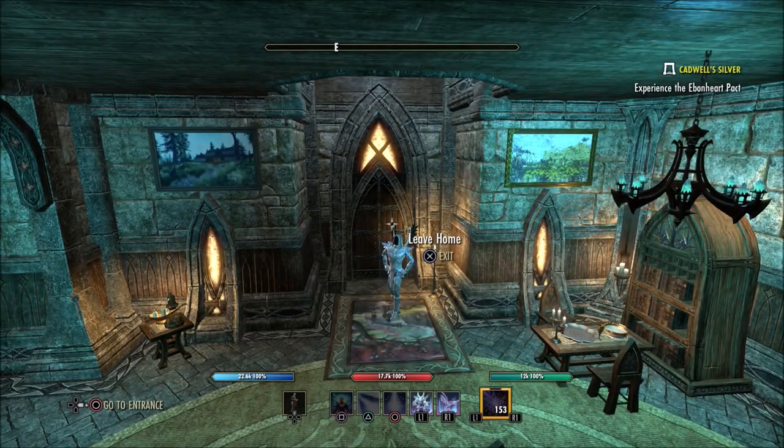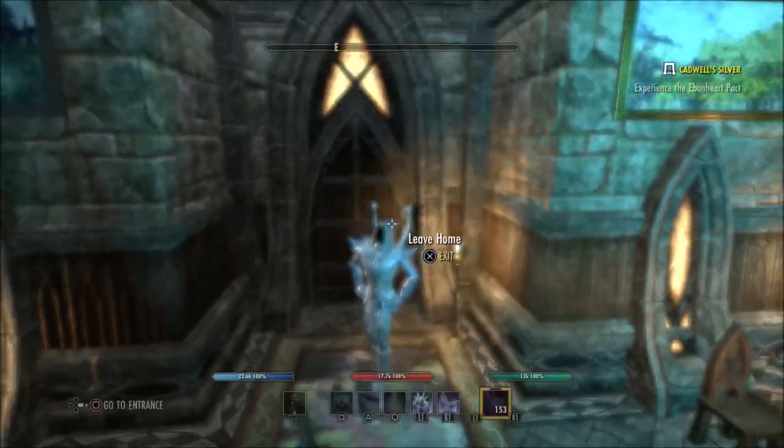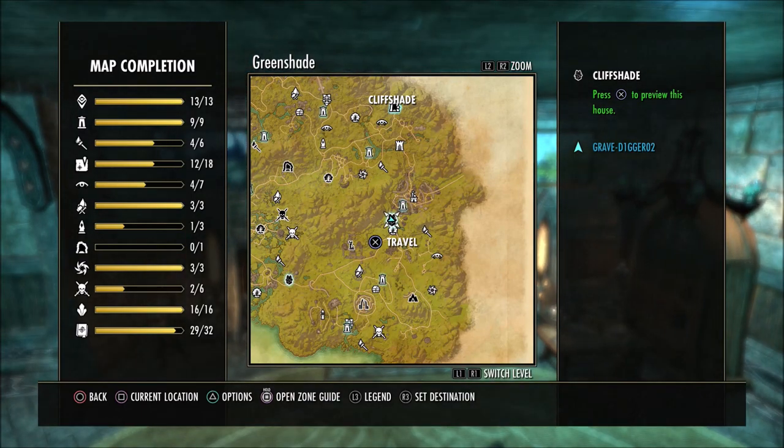What is going on guys? For today I'd like to do another housing tour. I'm going to do another one of Dahl's homes. This is Cliff Shade here in Green Shade.